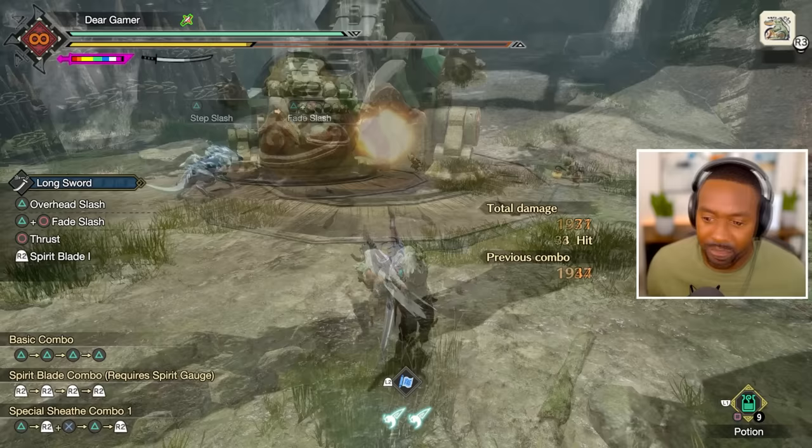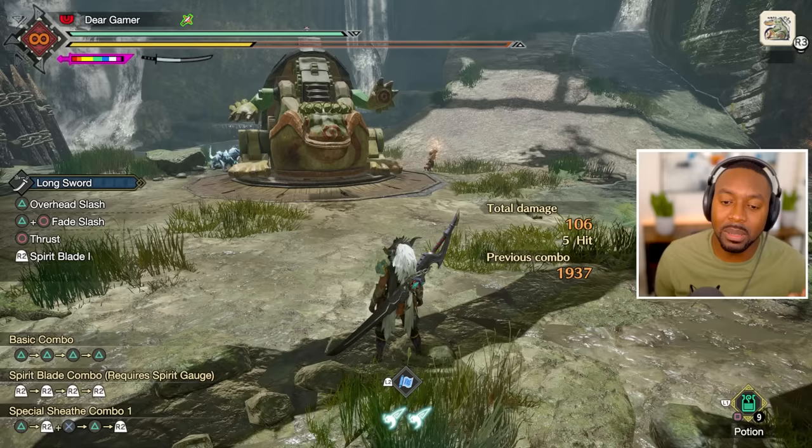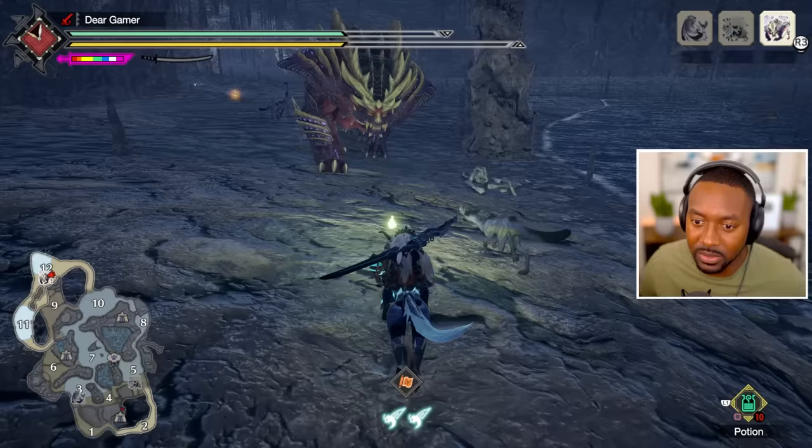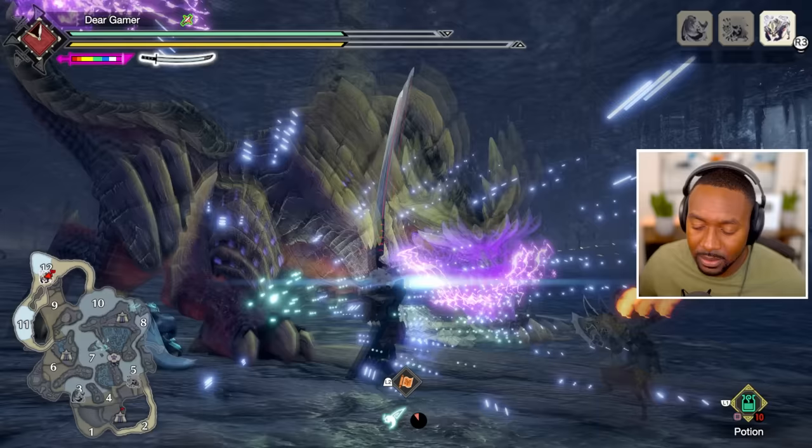This is a counter skill and it's hard to show a counter skill in training mode, so let's go ahead and fight a monster that will actually showcase the benefits of it and my use cases. I chose Magnamalo because he's a menace — I also want to show you that you can counter all of his moves, even aerial attacks, and build meter.